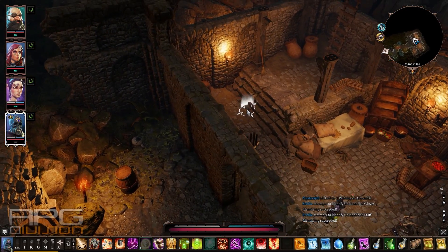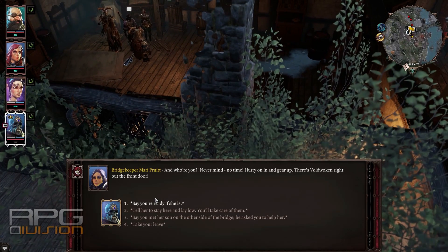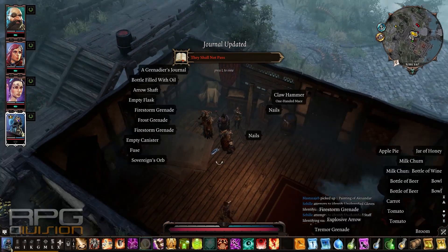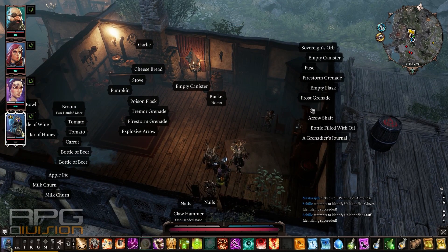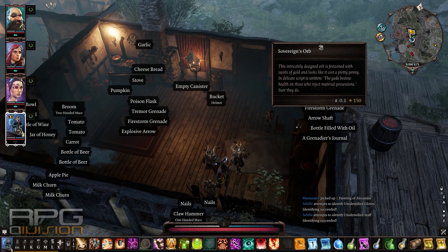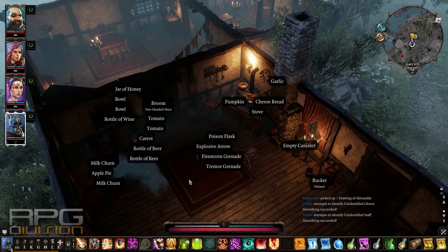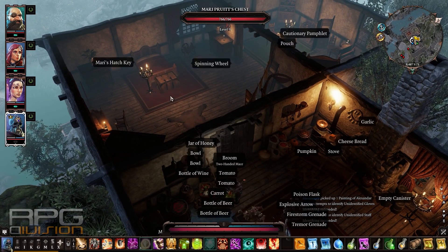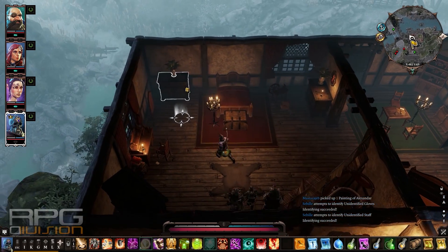Now you can go with your whole party to the other side of the bridge. You can see there's a lot of things you can get here — definitely pick up the sovereign orb. I think that's one of the source orbs you can use in crafting; they are rare. Also check out this chest over here — there's a hatch key, which I have no idea what it opens just yet.